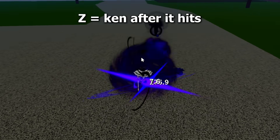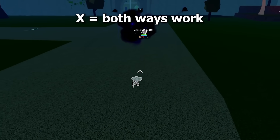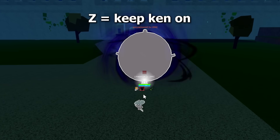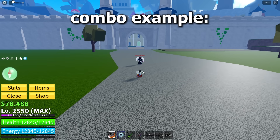Shadow: you can Kentrick the Z after it hits. For the X move, you can either Kentrick before or after it hits you. And for the V you can leave your Ken on. Combo example.